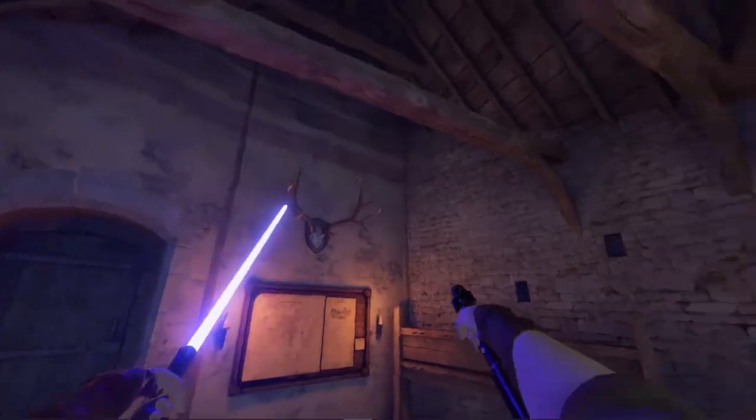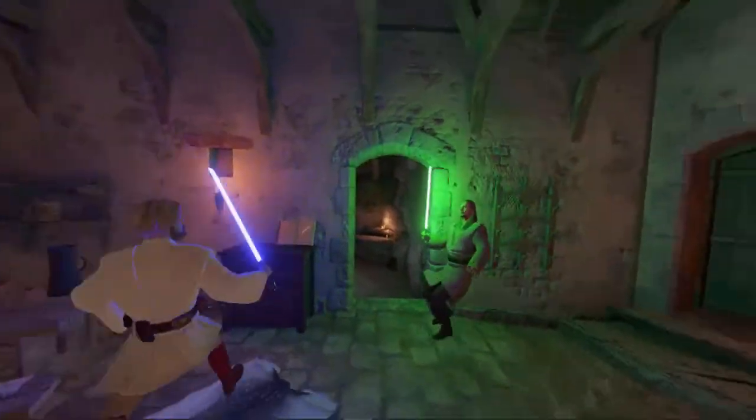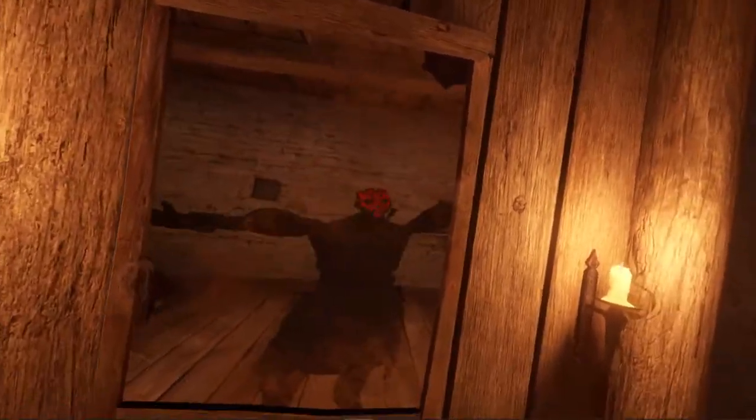Using the Outer Rim mod, we can add lightsabers and enemies that wield them into the game. A couple of other mods also allow us to spawn in Qui-Gon and Obi-Wan. Lastly, we're able to take on the visage of the Sith Assassin himself to complete the look. Of course, aesthetics aren't everything.